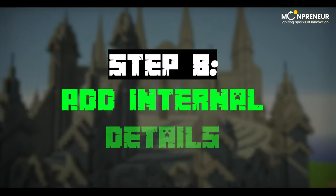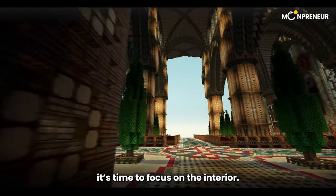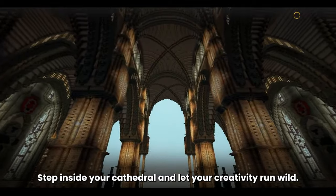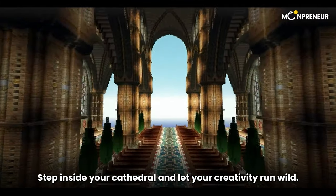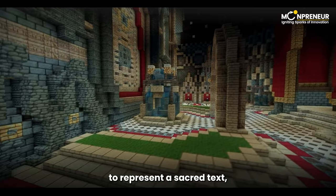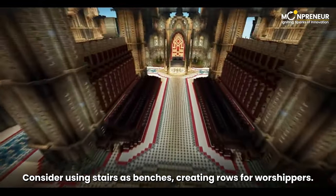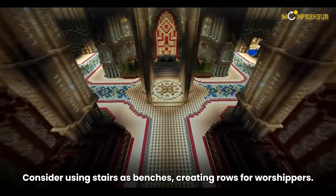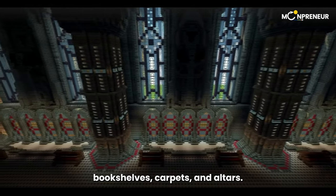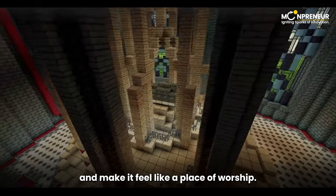Step 8: Add Internal Details. Now that the exterior is complete, it's time to focus on the interior. Step inside your cathedral and let your creativity run wild. Make it spacious with a focal point at the center back, symbolizing an altar. Add a lectern with a book to represent a sacred text, elevating it to make it stand out. Consider using stairs as benches, creating rows for worshipers. To enhance the ambience, add torches, bookshelves, carpets, and altars. These details will bring life to your cathedral and make it feel like a place of worship.